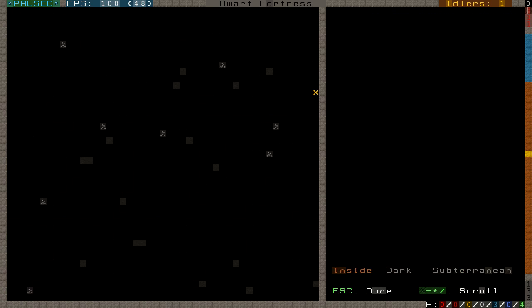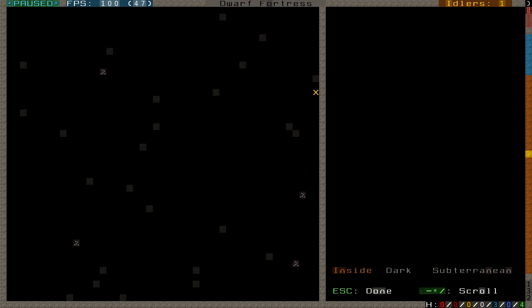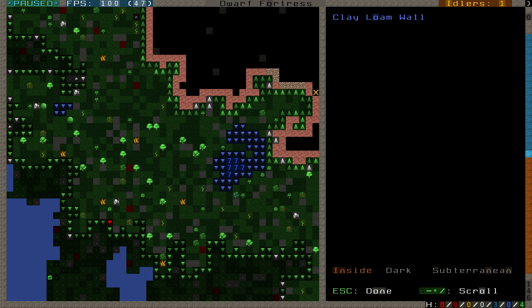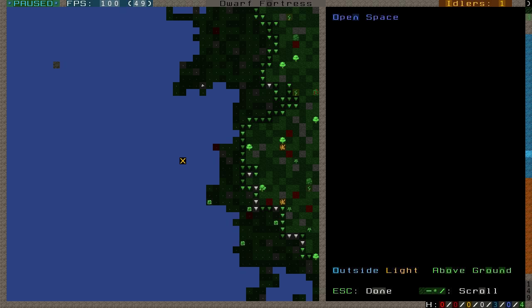Maybe if I come up here to the northeast — I'm going the wrong way. It's supposed to be like a marsh, so maybe there's... claystone pebbles. What is this red? Clayloom. That is interesting.